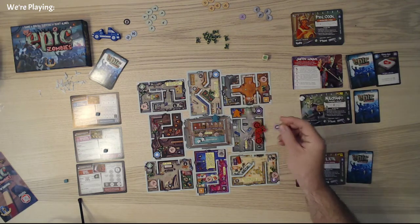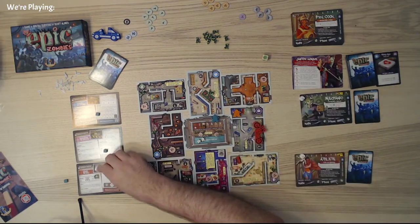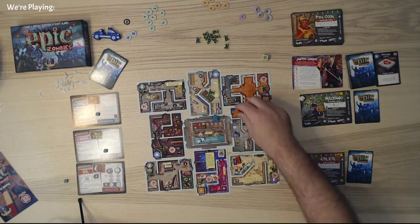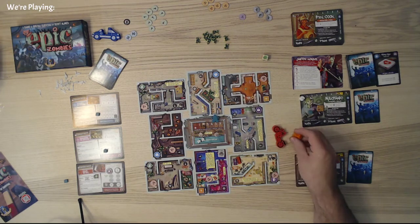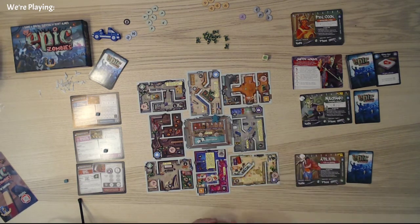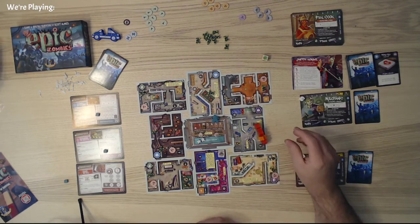We also get to take some stuff — we get to heal two with this first aid kit. We get to reveal purple here. And since that was my first move, I can do my second move by going here, getting on the motorcycle, and maybe taking out a few more zombies. So we'll do that — that's our second move. So we now have four moves total.